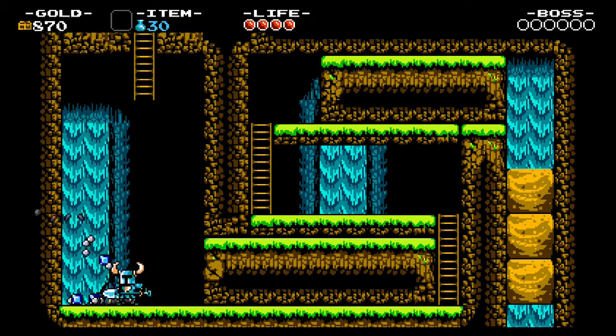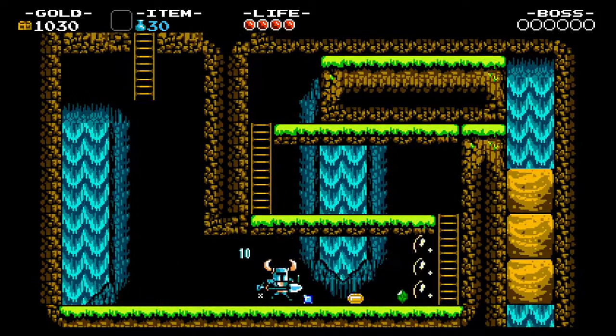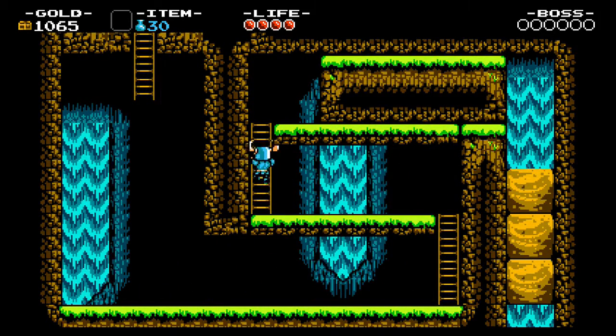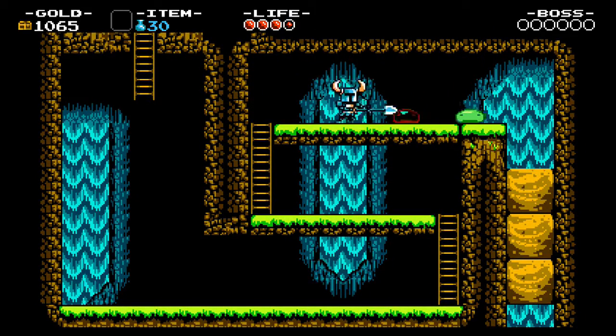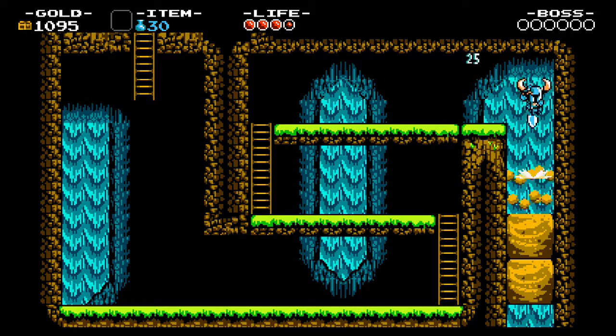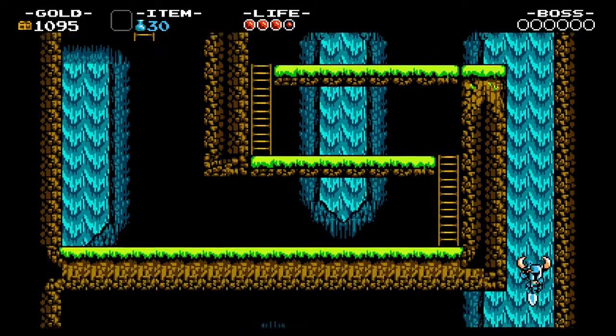So now we're going to introduce another mechanic. When you see a little crack or any odd thing on the wall, if you dig it, it will break and reveal secret passageways. However, here it was required, so it's not very secret. Oh shit — that was stupid of me. I got hit by the enemy. And yes, there is knockback, and there are instances in which it is annoying.